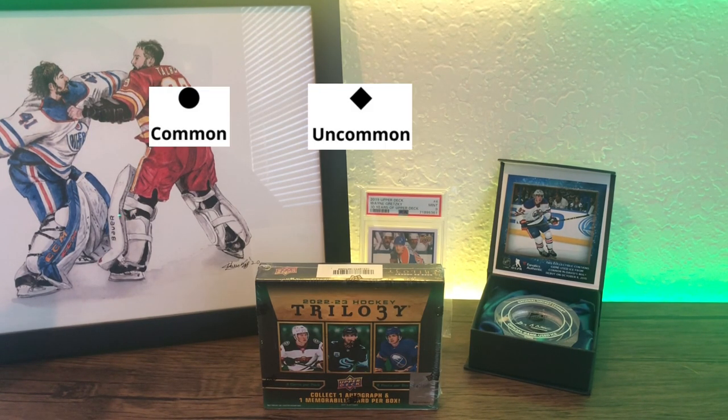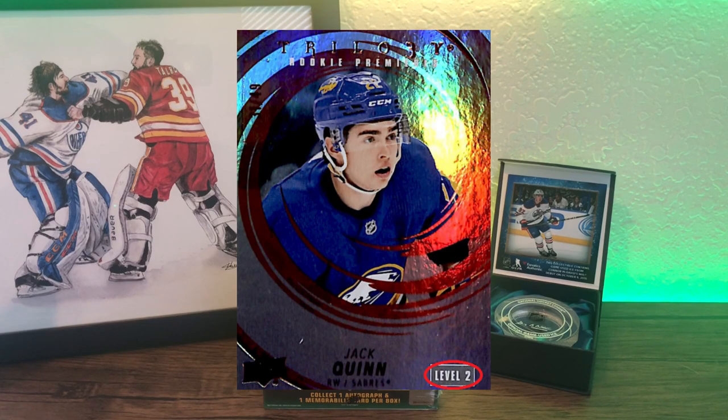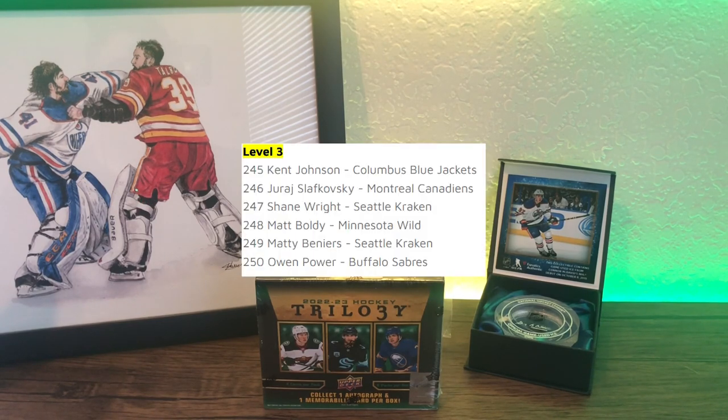The headline of the set is 150 Rookie Premieres, divided into three rarities: common, uncommon, and rare. You can tell the difference by the card designs — common has a ramp design in the background, uncommon has disco swirls, and rare shows the player stuck in a wave tunnel. You'll also see a level on the bottom of these Rookie Premier cards. Think of the levels as a tier system: level one is the less coveted rookies and level three is the most coveted, like the big boys on the box — Matt Boldies, Matty Beniers, and Owen Power.